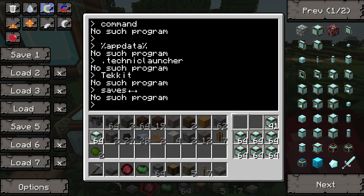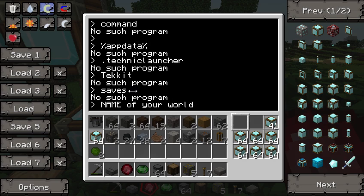Inside the Saves folder, you're going to look for the name of your world. Mine is TechIt with a capital and an exclamation point, but yours is whatever you named your world when you created it. Now, inside that there's a magical folder called Computers, or something like that.